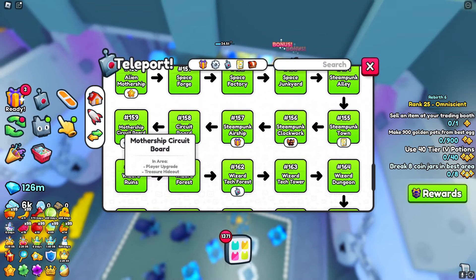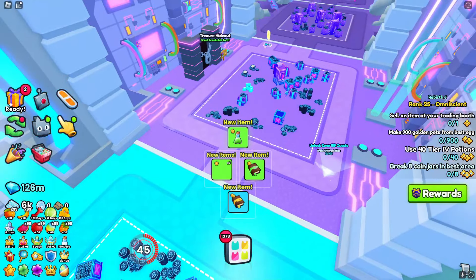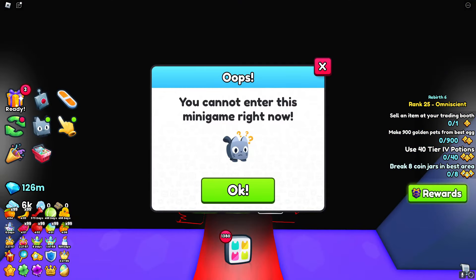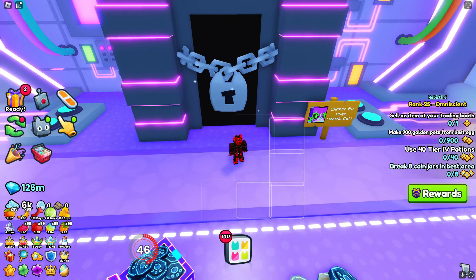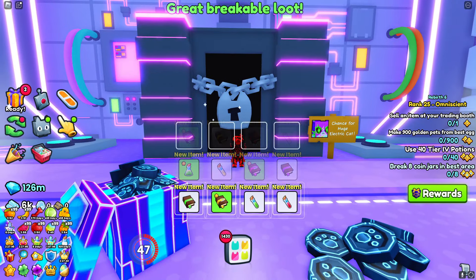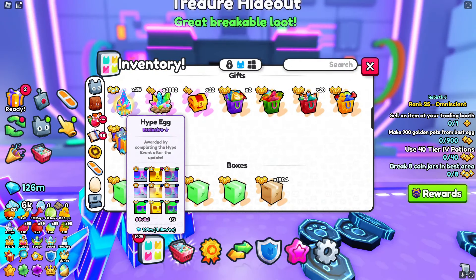We're going to put on our best enchants and head into this area to see what it's actually like and if it's worth it — if it's even better than the regular area, which it claims to be. But you cannot enter this mini-game right now. Of course, every single update they mess up, and honestly this update is another mid update. Apparently these eggs suck so I'm not opening them.